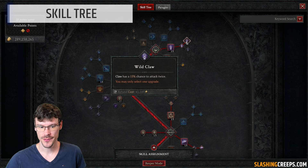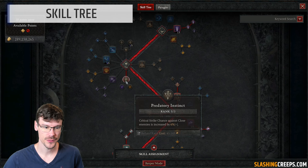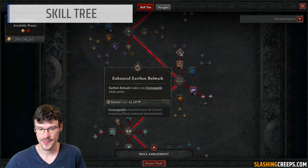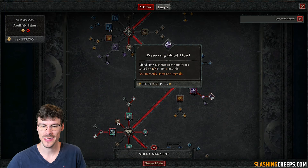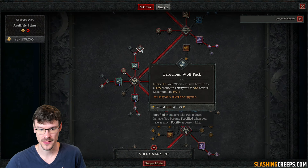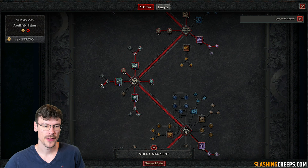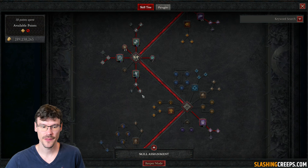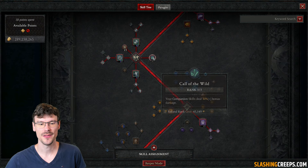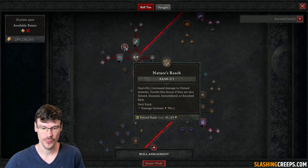For the skill tree, you want a chance to use your claw twice, and then some critical strike chance against enemies — it will help you reset your companion skills. You want to be unstoppable here and attack speed just here. You also want the defensive passive here, and for the wolves you want some fortification. For the creeper, you want the poison duration, and for the raven, the vulnerability.